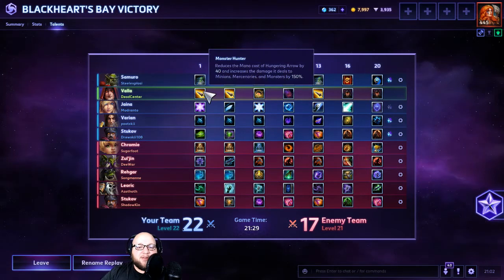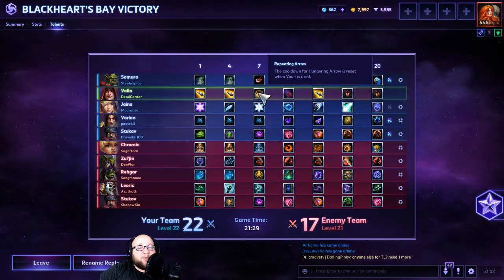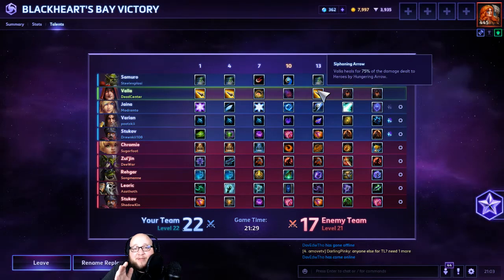My talents today: Monster Hunter at level 1 for decreased mana cost and increased damage to minions, mercenaries, and monsters — also helped clear the boss quickly. Puncturing Arrow at level 4, the quest talent that increases Hungering Arrow damage. Repeating Arrow at level 7 so whenever I vault I get another Hungering Arrow right afterwards — really lets you burst someone down. Level 10, Rain of Vengeance — I like to combo off other people's stuns, roots, or slows to add CC to an already deadly kit.